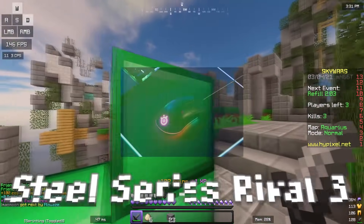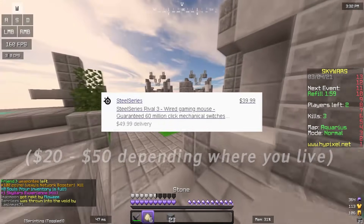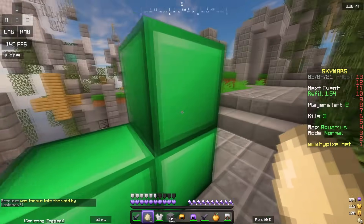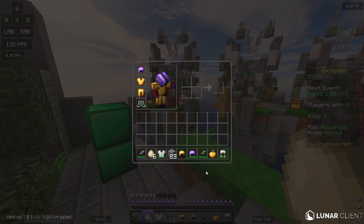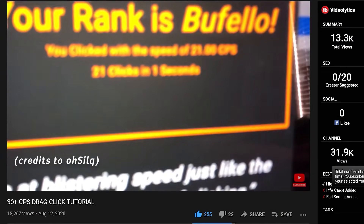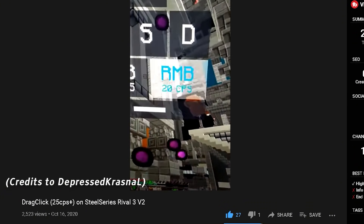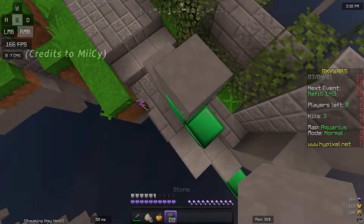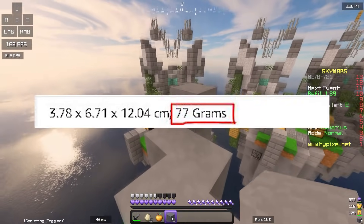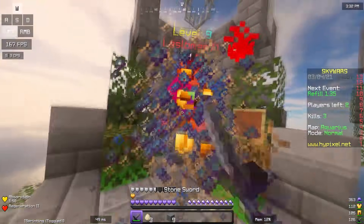For number three, the SteelSeries Rival 3 is not a good mouse for drag clicking at $50. I don't really see the potential in it — it's almost like the M711 Cobra but obviously way better quality. The only reason I put it at number three is because the CPS you can get for $50 isn't really enough; the majority gets 20 to 25. The Rival 3 is pretty good for PVP because it's decently light at 77 grams, but again for drag clicking it isn't worth the $50.